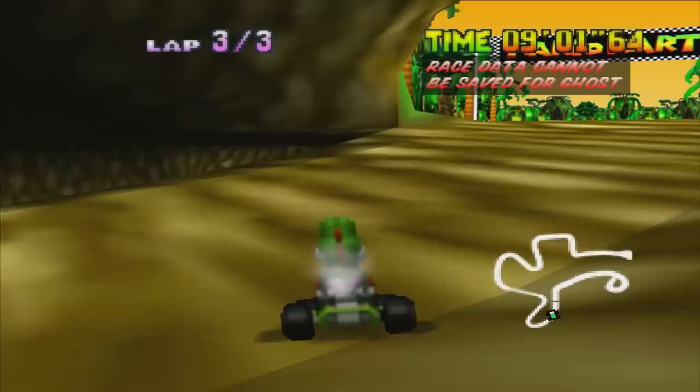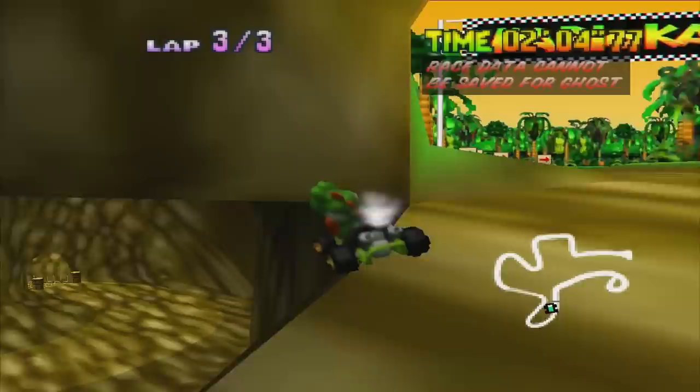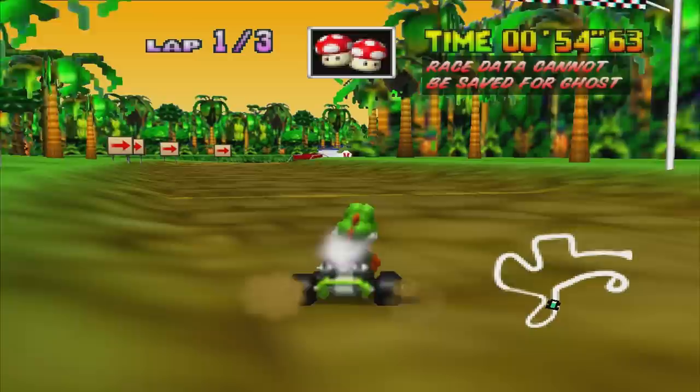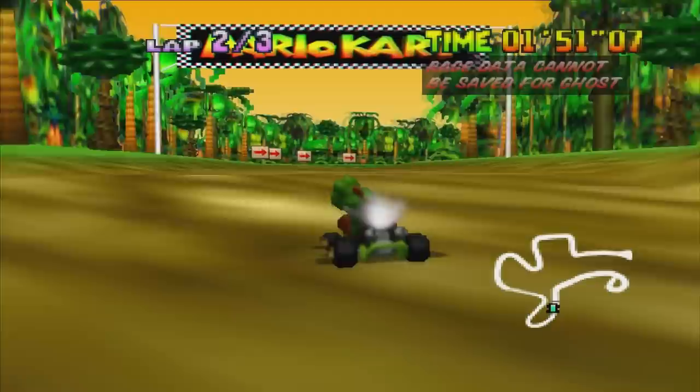The hardest and arguably one of the coolest skips comes on Jungle Parkway. If you start the race, turn around, and go right to this spot, you can actually glitch through the side of the wall. Setting this one up is kind of difficult because you need just enough speed to make it through and onto the other side. If you do it correctly, you'll trigger the next lap immediately. And if it doesn't trigger right away, you have to take the drive of shame back to the finish line to see if it worked.